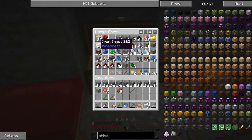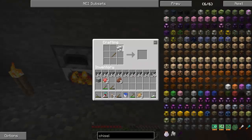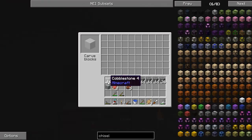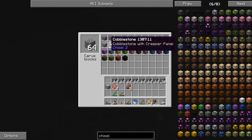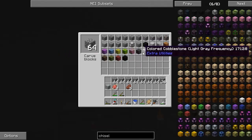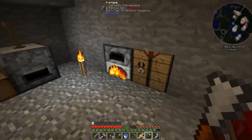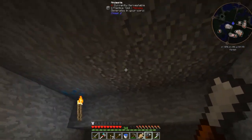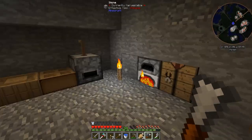Let's make ourselves a chisel. What this will allow us to do is make blocks look different. If we right-click on it, you can place these blocks in and make different ones - it's still the same block, it just has different textures on it. Some are connecting textures - see, this is a connecting texture, and that one is not, but these all are.